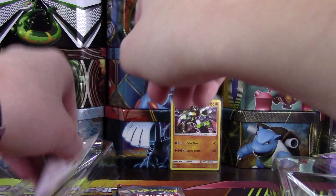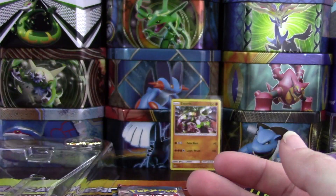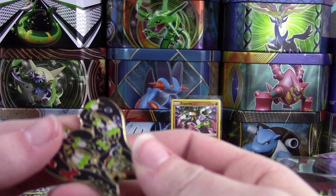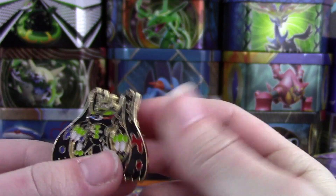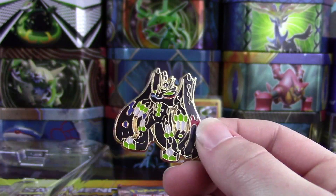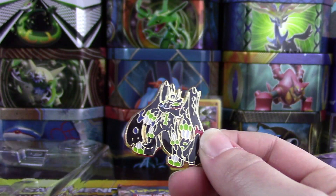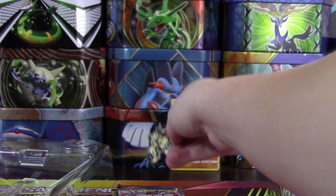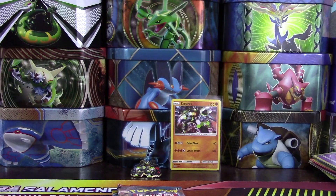Here are our packs. We have this code card, which I'm assuming unlocks the promo, but who knows. And this pin, which is honestly really big — it's upside down too — but it's honestly a pretty big pin. So that's pretty cool. If you guys know the size of a coin, that's like a coin to pin comparison. It's definitely bigger by a little bit. Really cool looking pin. Very detailed. Super cool.